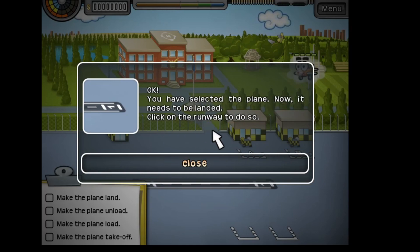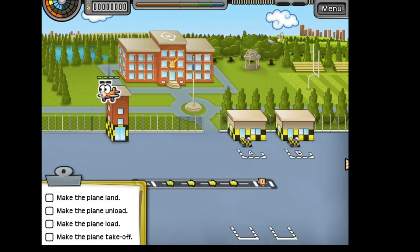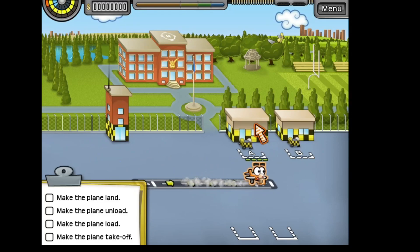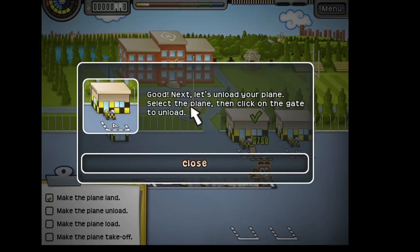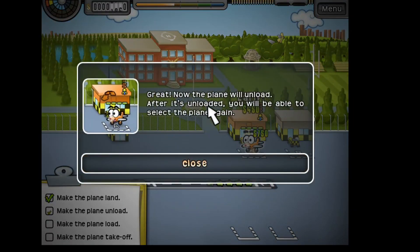It's basically telling us to select the plane, then select the runway, and then select the terminal — they call it a gate. You can select the plane, the runway, and the gate all in order. However, you don't have to wait until it gets on the runway.